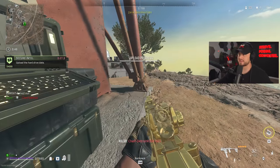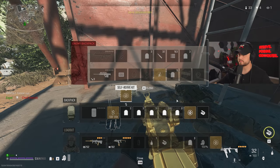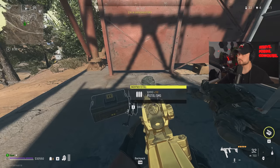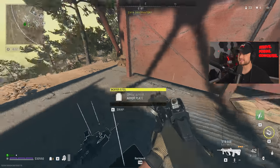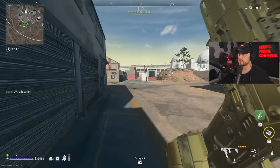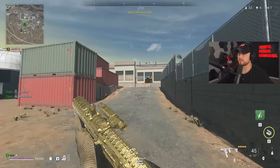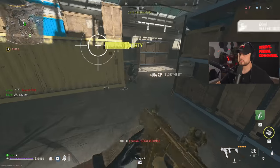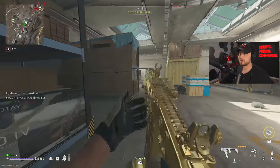One more circle. That guy just had the worst luck - he had a sniper, yucky. We can see the circle's gonna end over here but we want to keep the high ground. There's actually a buy station in this building - it might have a UAV. The Fennec is so disgusting. UAV popped - we can see guys over on top of the building.